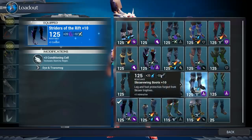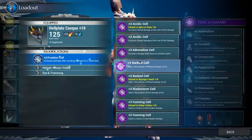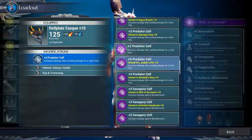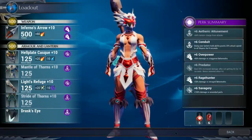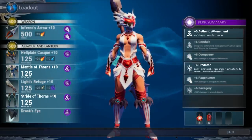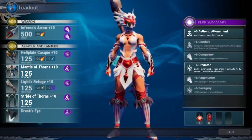In this build video I'll be covering a few different builds that are pretty similar but have some minor changes that can be pretty impactful on certain fights. For the most part, the main things in these builds that won't really change are plus six Conduit, Overpower, Rage Hunter, and Savagery. Those perks will not really change at all.